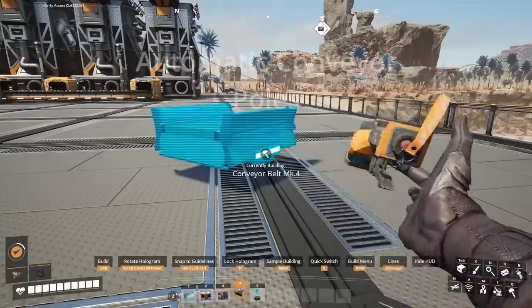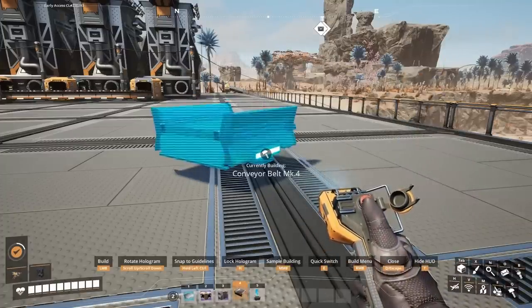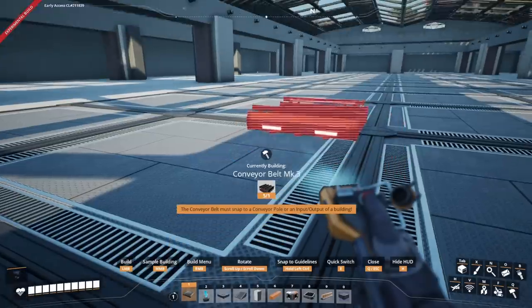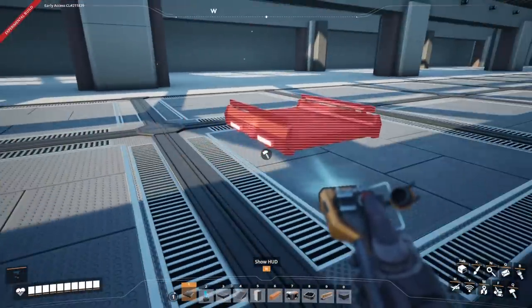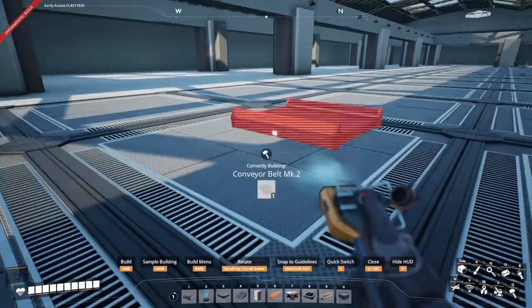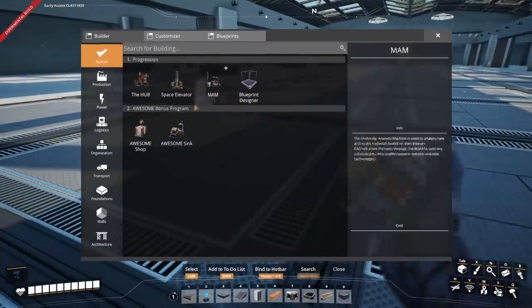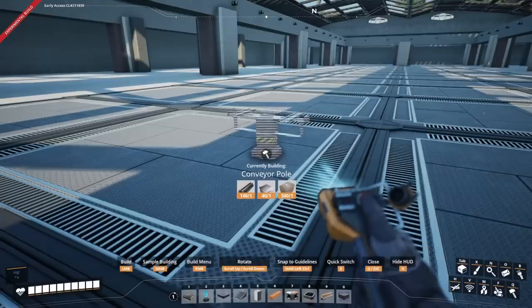The other new feature that they've added is that the standing conveyor pole now looks like it's placed automatically when placing down a conveyor for the first time. This isn't a huge change, but it will be a time saver. It also lends to the idea that perhaps HyperTubes and Pipes may also have the same build system in place now. Let me know what you think of that in the comments below.